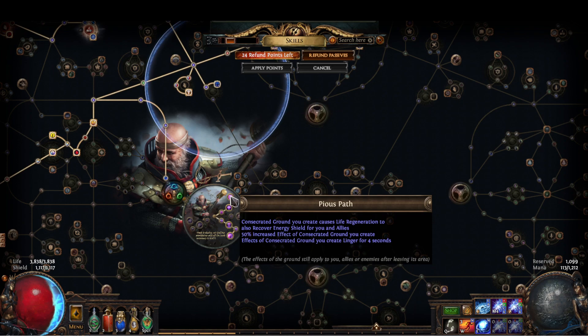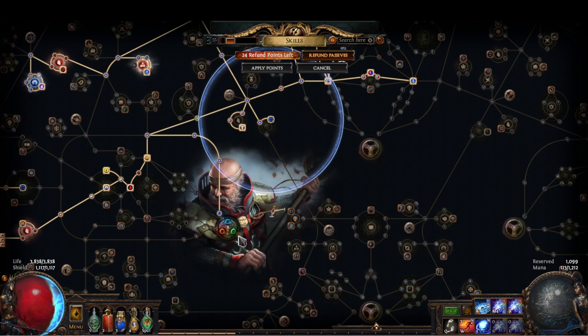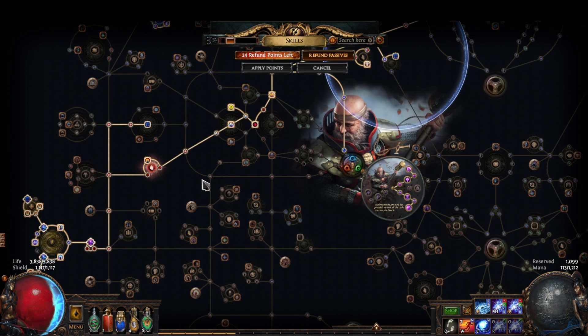This is pretty much a purely defensive node, but regeneration is really nice to have, especially on this build because we have almost no defenses. That's why we go this ascendancy — for the free crit and the fact we can scale two different damage types at once.